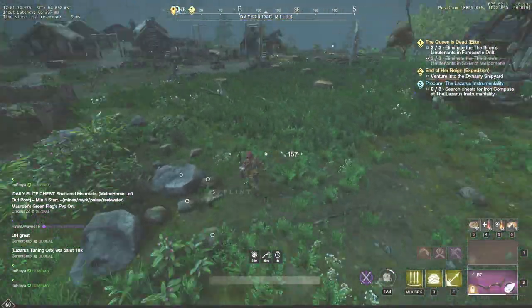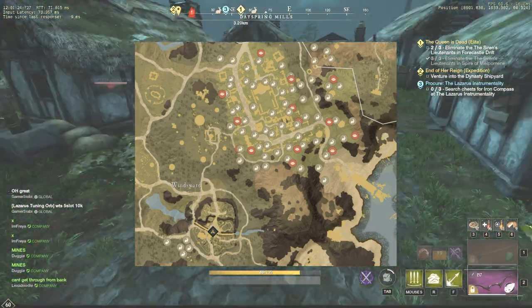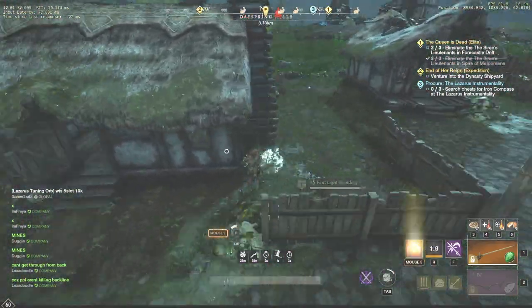The second good spot is located to the northeast of Windsward. As a bonus to rabbits there are multiple turkey nests that can be looted for eggs. But honestly I prefer the First Light spot because I find it much more comfortable.